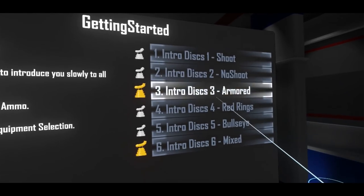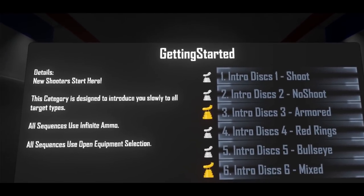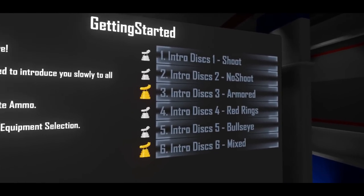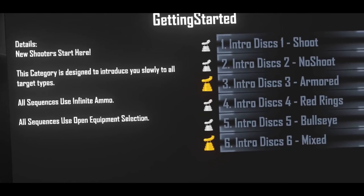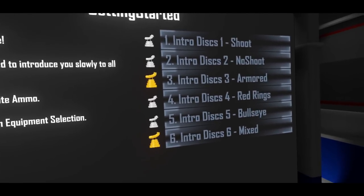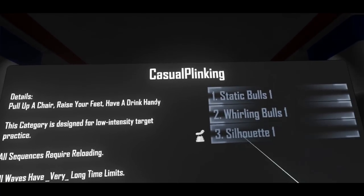There are now a full set of getting-started sequences related to disk targets, and you'll notice there's an award symbol next to each sequence. For each sequence challenge, there are three tiers of award that relate to how much sauce you get at the end of playing that sequence.